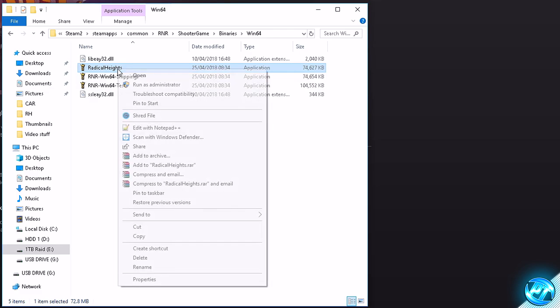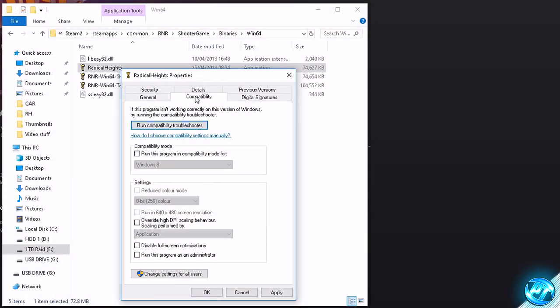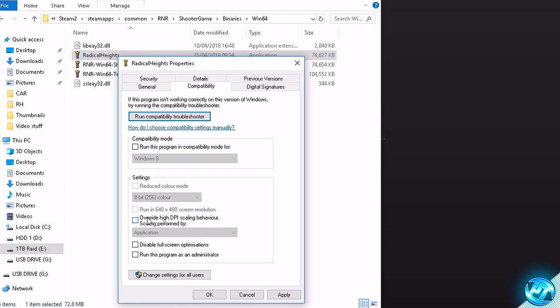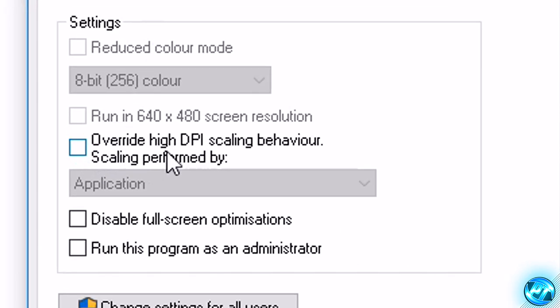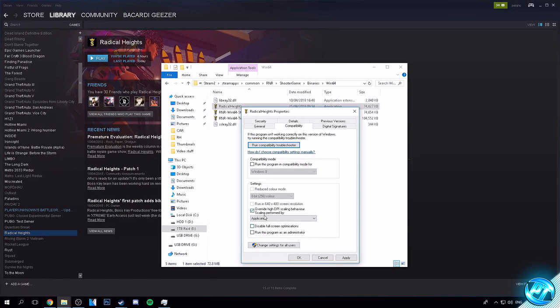Starting off with the top one — Radical Heights — right click and go to Properties. Inside, go to the Compatibility tab. Then go right down to the bottom to 'Override High DPI Scaling Behavior Performed By' and check that. For any of you guys running on higher end systems, you can also check 'Disable Full Screen Optimizations.' But for the majority running on lower end, medium end, or older machines, make sure that's unchecked.